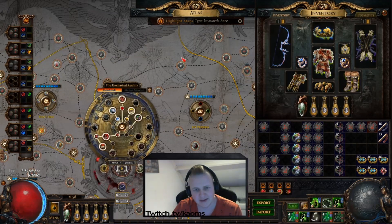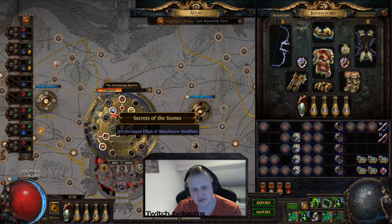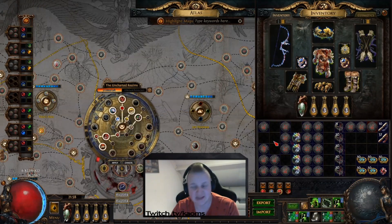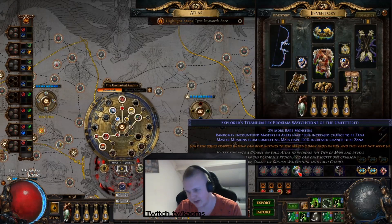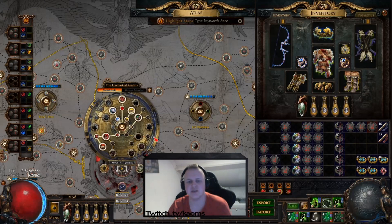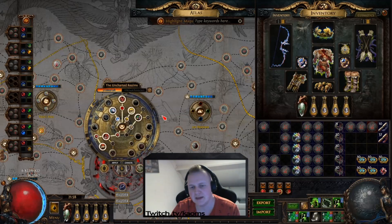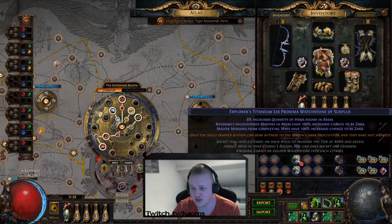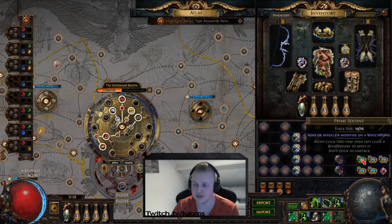Other than that, you're going to want Secrets of Stones to give a pseudo 100% increased chance. It increases every single watchstone effect by 25%, effectively giving you 125% on each of the watchstones.